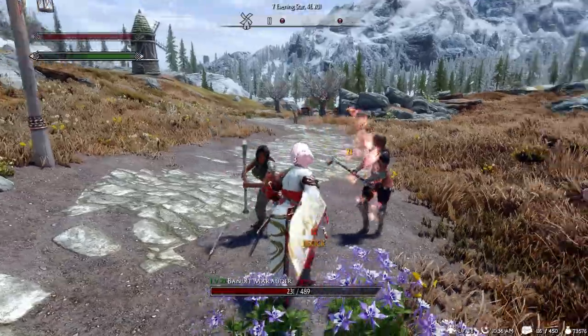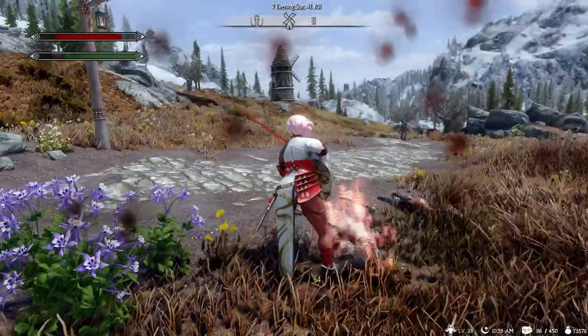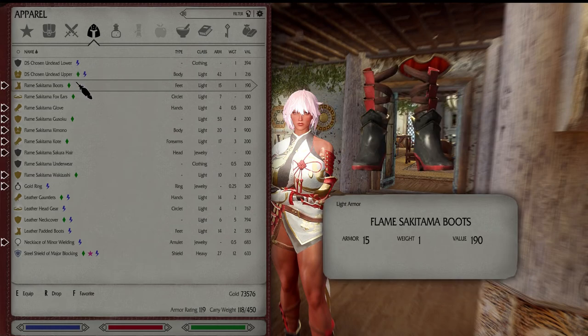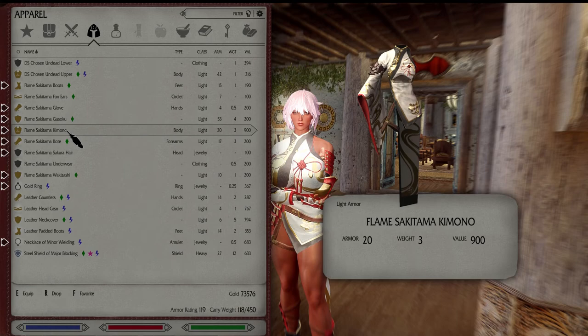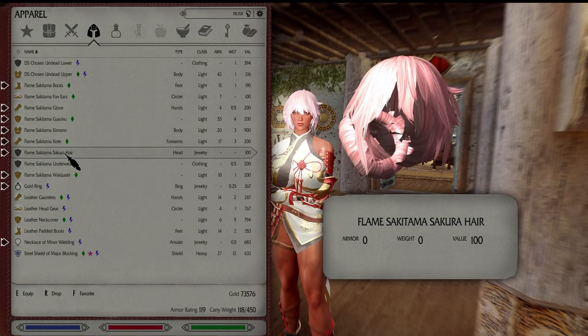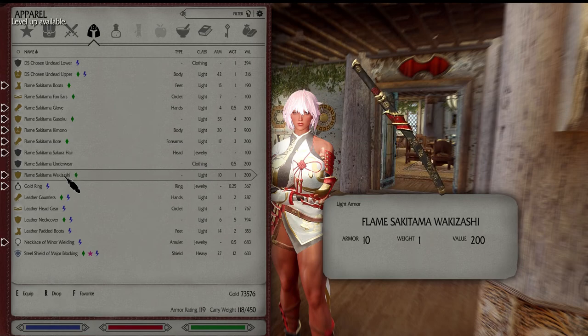What I want to do right now is show you the gear and the weapons out of the box — I have not touched them or enchanted them. First we have the boots, which offer a decent amount of armor. We also have the ears, which I wore for the first half of the video, the gloves, and the guard as well. There are a lot of pieces to this armor set. Here is the icing on the cake to me — the kimono. I thought that was really well done. There are some accessories you can wear with it, and I was pleasantly surprised to see the wig as well, so I put it on.